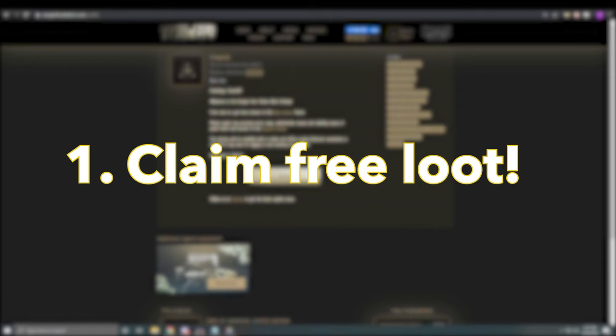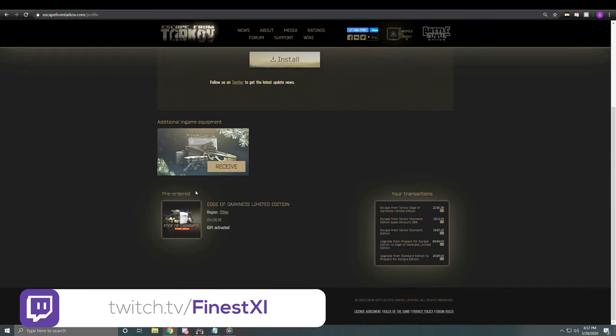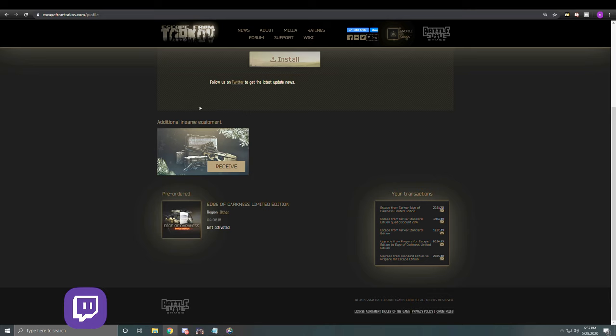First of all, if you've had Tarkov since Christmas, you can reclaim your Christmas bonus. Just head on over to escapefromtarkov.com and go to your profile. Scroll down to the bottom of the page and click 'Claim Gift.' Depending on your edition and the year — since they update this gift every Christmas — you can get anything from free money cases to item cases delivered right to you in the in-game mail system.